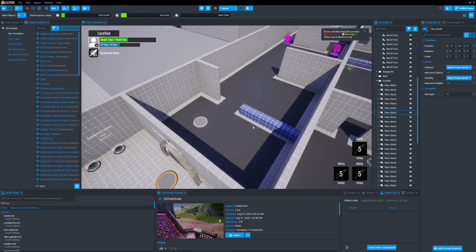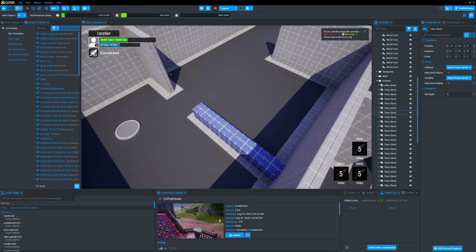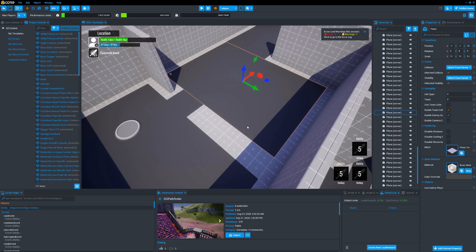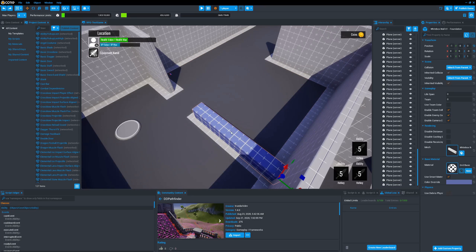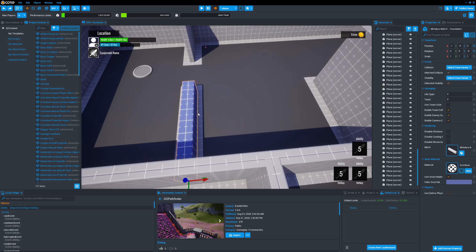If you wanted to adjust the navmesh — say that we got rid of a panel here — all we'd have to do is copy and paste a new panel and align it. Because we removed something, we're allowing the AI to walk wherever this gray paneling is. If you want to add something, you'd have to do the opposite, making sure there's a little bit of spacing in between the navmesh itself and the collision object.